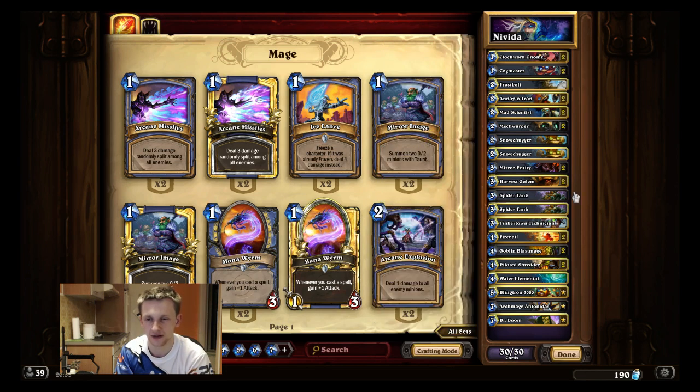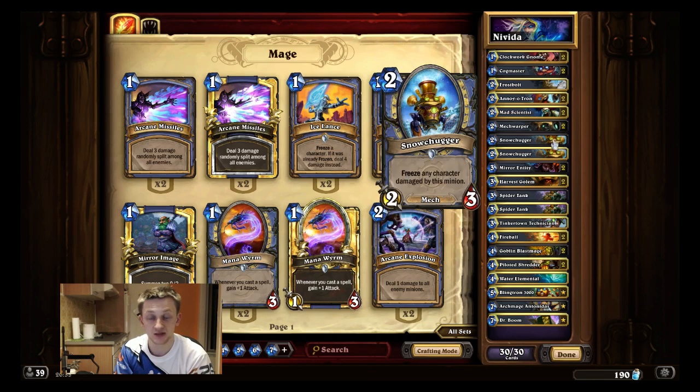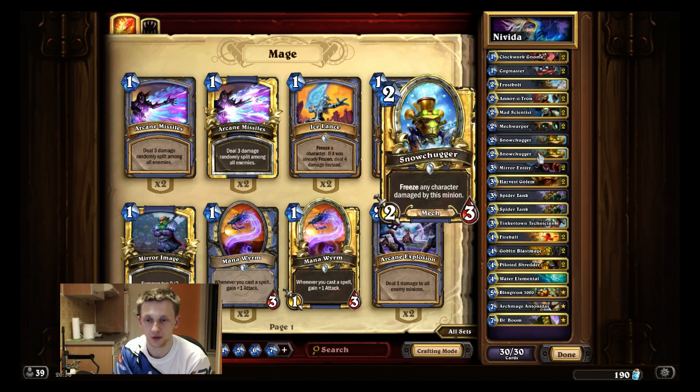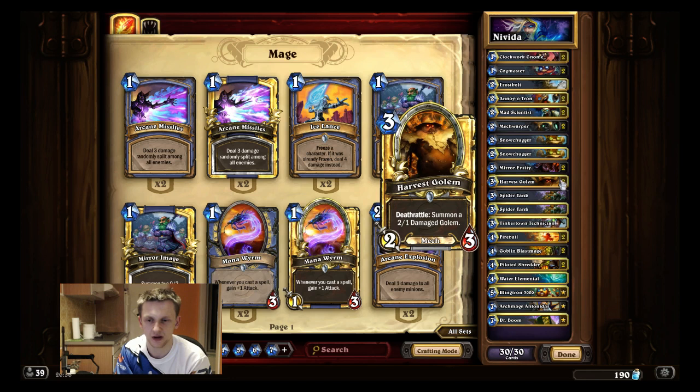One Frostbolt is still nice for the freeze effect against weapon classes, but I have Water Elemental later for that. Snow Juggler is a very core, super important card — especially against any weapon class, it gives you so much tempo and most classes need their weapons to remove your board effectively, which isn't possible when you have a Snow Juggler out. Double Mirror Entity is a super core card that wins you so many matchups, especially against Druid. Some high-level Mech Mage players ran only one, but it's way too important to cut.